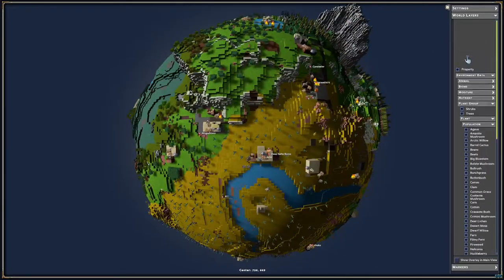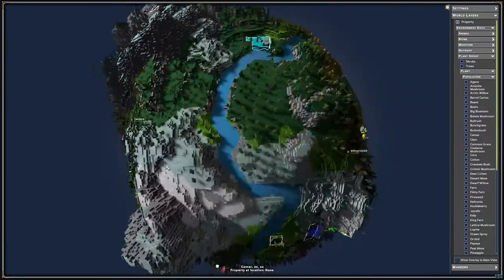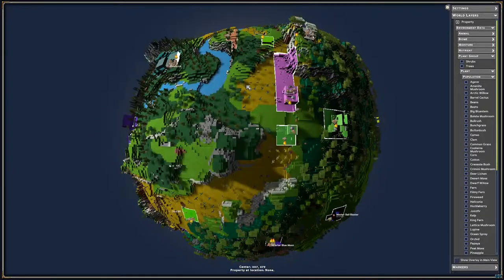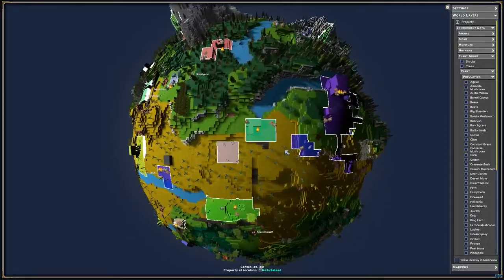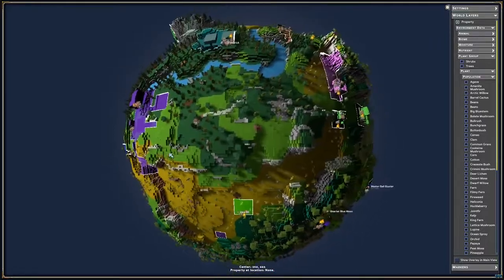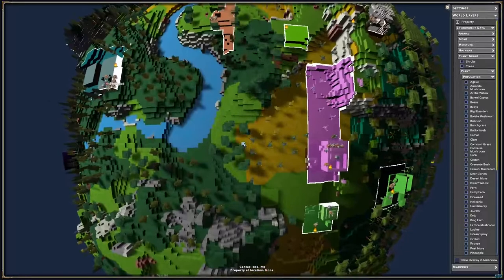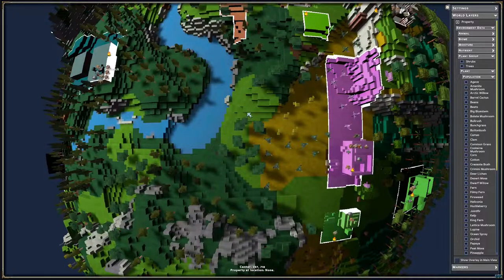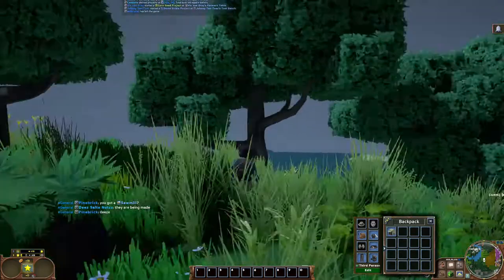I'm also looking for some water, because water is visually pleasing, and if I choose I can put some fish traps down later on without having to travel too far from my house. I can also build water wheels later for power generation, which often comes in handy. I think I've found the perfect spot — it's near water, there's a couple of different biomes: the desert, the forest, and there's a tiny little bit of grasslands. I'm going to use the overlays on the side to drop a marker, and then we're going to head for that location.